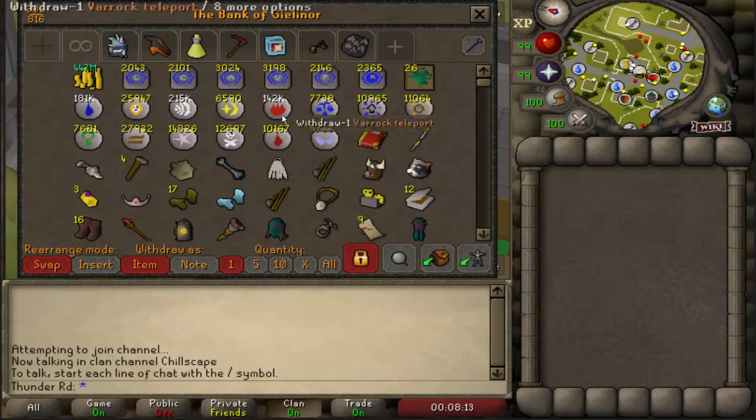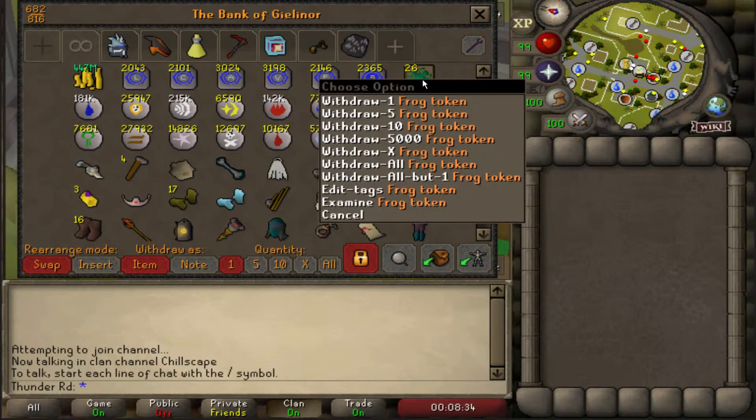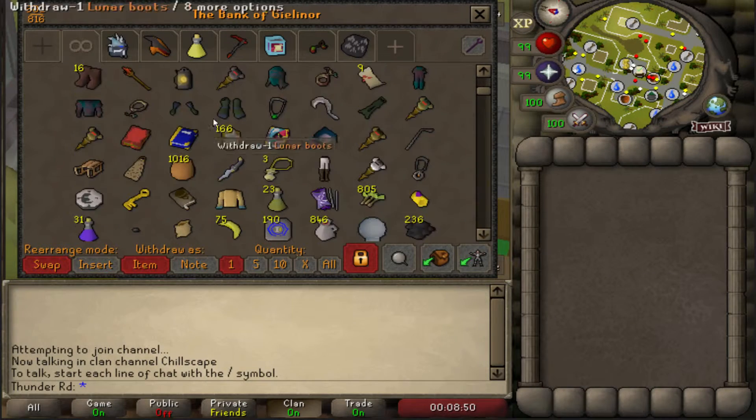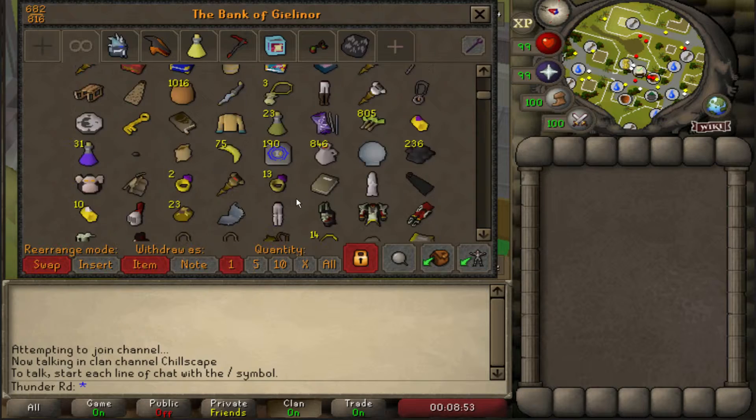Why don't we check out the bank right now? This is my bank — it's very messy. Cash stack is looking pretty good right now. So this is my general tab — it's not really a tab but it's whatever, the infinity sign. That's where I keep my cash, my teleports, my runes. It also kind of just blends into junk.